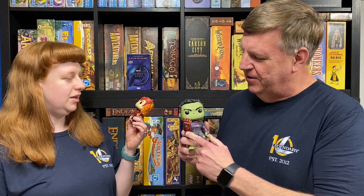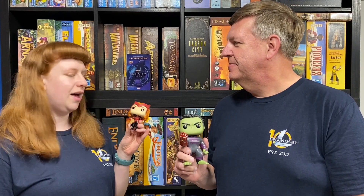You can see we have our little Marvel Funkos here. I've got the Hulk, I've got Scarlet Witch, and he's got the Infinity Gauntlet, so it's really cool. But what are we opening today? We're opening up Legendary: The Infinity Saga, and this is from Upper Deck. These characters are actually in this set, so let's just open it up and check it out.